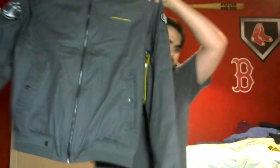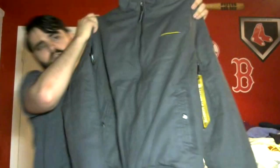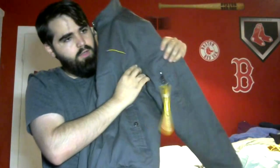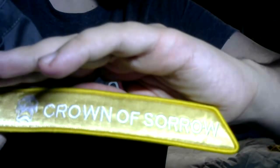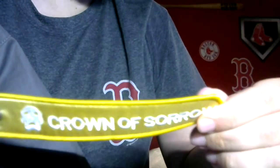So let's just do a quick overview of the jacket. You can see it's mostly just gray — there's nothing on the back. On the pocket over here you can see another one of those insignia things. This one reads — you can kinda see — Crown of Sorrow written there. Sorry about the lighting. You can see it says Crown of Sorrow, which is really cool.